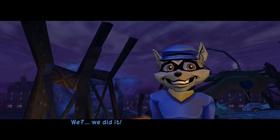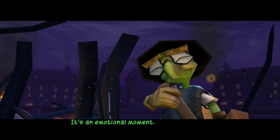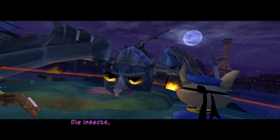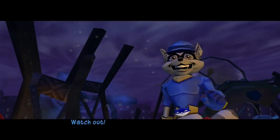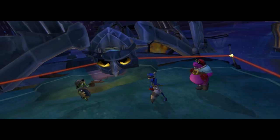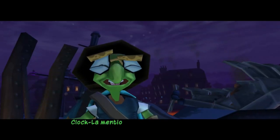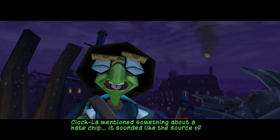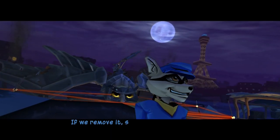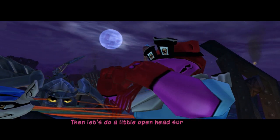We did it! It's an emotional moment. Die, Clockwork! I hate to smash you! Watch out — that thing's still kicking. Clockwork mentioned something about a hate chip. It sounded like the source of her power. If we remove it, she might stop attacking. Then let's do a little open head surgery. I'll pry open that beak so Bentley can go to town with his bombs.